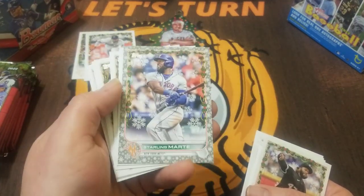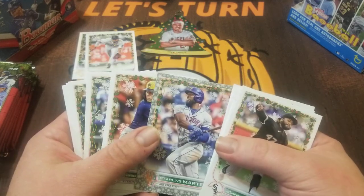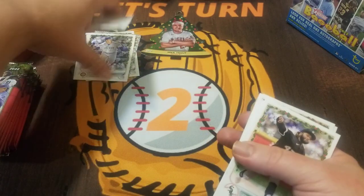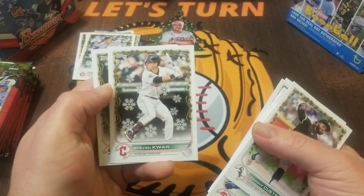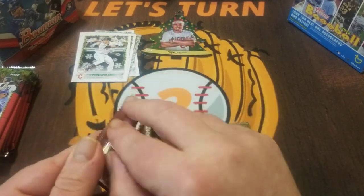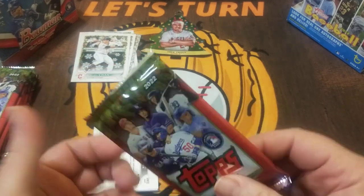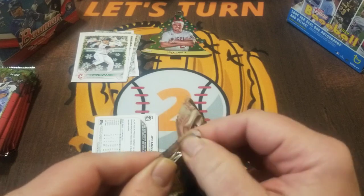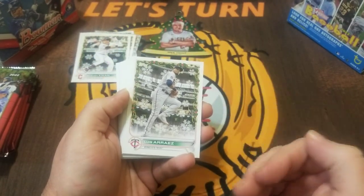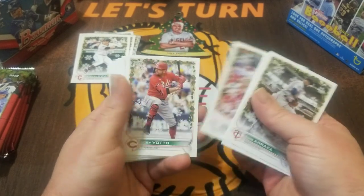We got our metallic snowflake — Starling Marte. This is the first year I believe that these can have parallels; I think I've seen red and maybe gold. It's a parallel but it certainly doesn't beat out the short print. Seiya Suzuki — nice rookie. Steven Kwan — another nice rookie. Just like Update and all the later releases, you've got all the top rookies and even the next tier, like Steven Kwan or Seiya Suzuki. Right now Julio is the player everyone's after, and personally I love Bobby Witt Jr. and maybe even O'Neal Cruz. So many rookies in 2022 to get excited about.